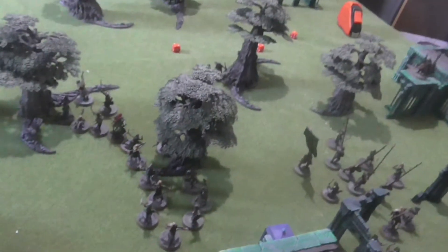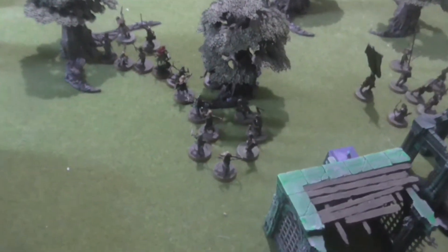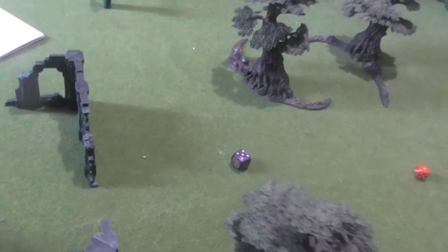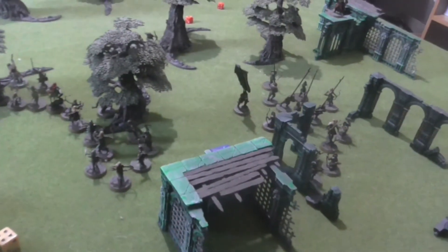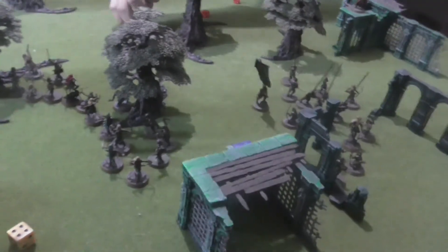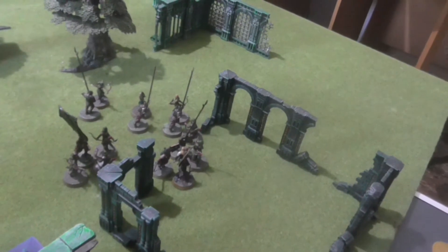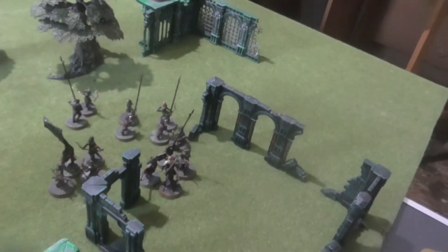Priority for the next turn: a four for me and a five — evil has priority. The only real option is to engage everyone and hope on numbers, and that's what happened — everyone is in combat.